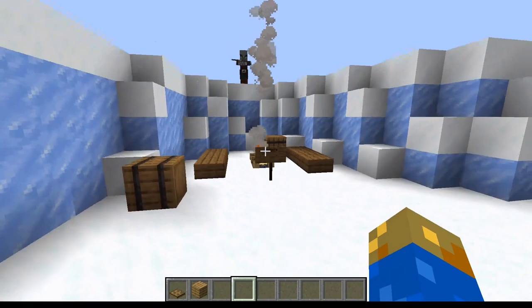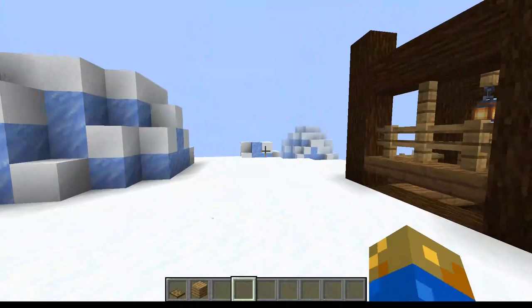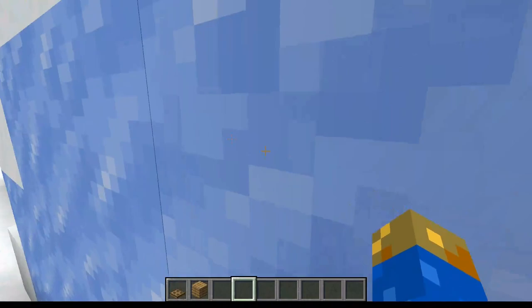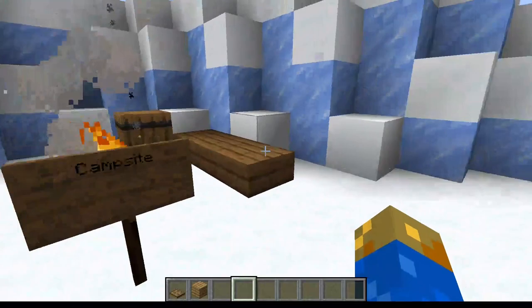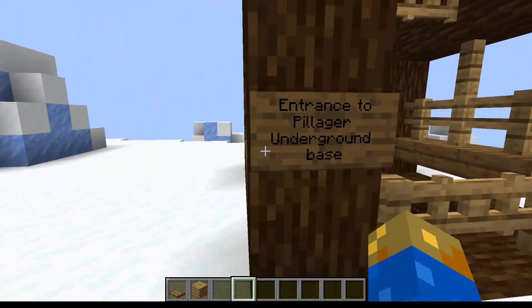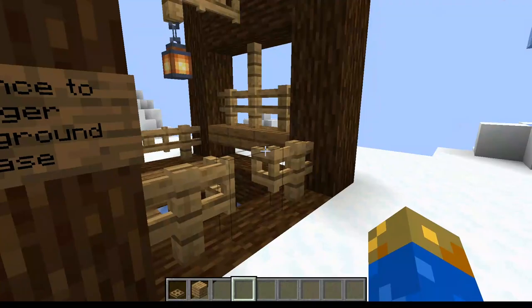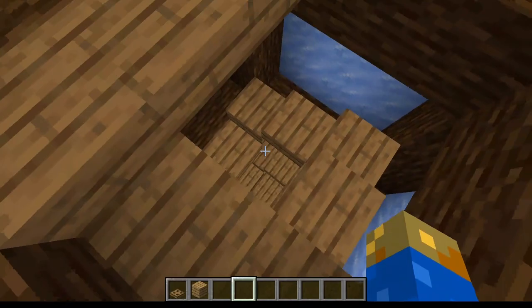Next we reach the pillager underground base. It may look a bit boring on the outside but it's very interesting on the inside. On the top level there's a campsite with the same loot as any ordinary campsite — sticks, ladders, salmon, and cod. Then we have the entrance to the pillager underground base. Yes, the pillagers now have an underground base. We're going to discuss more about the pillager areas, so let's just continue.